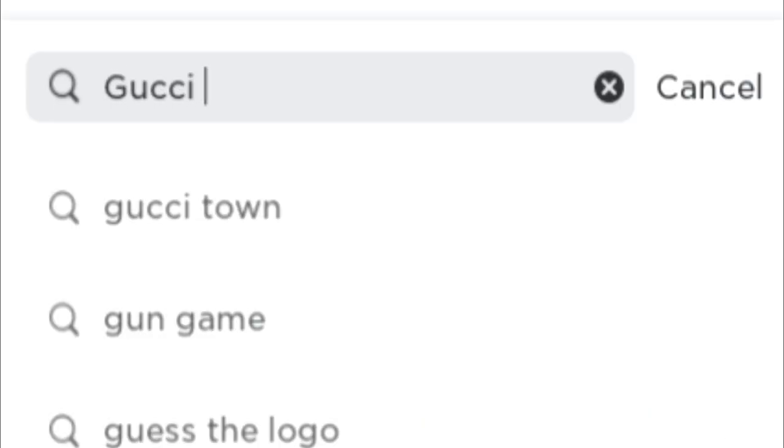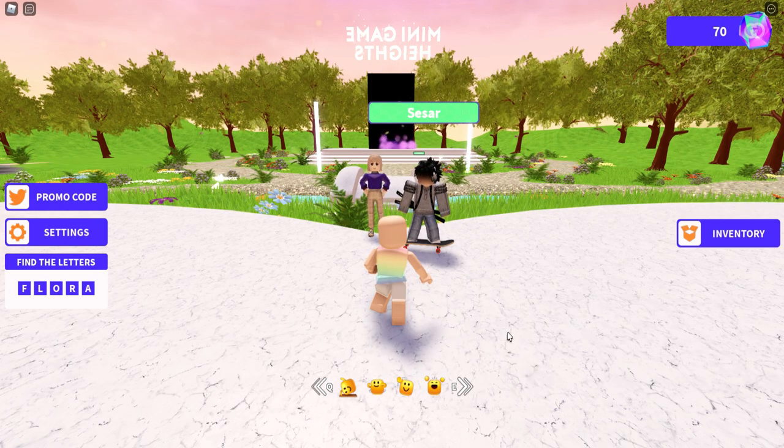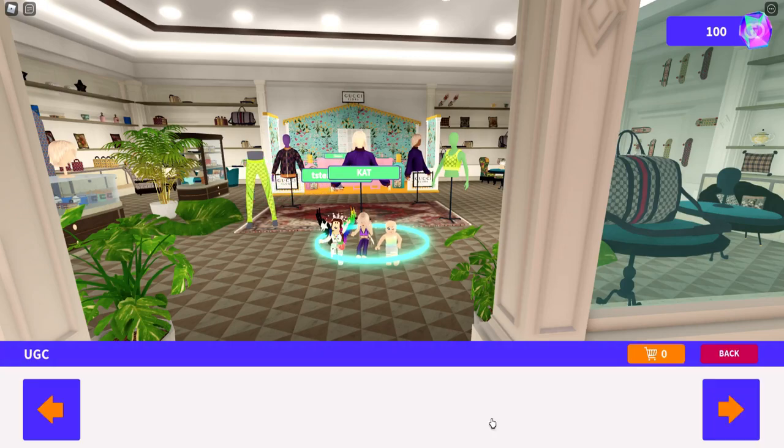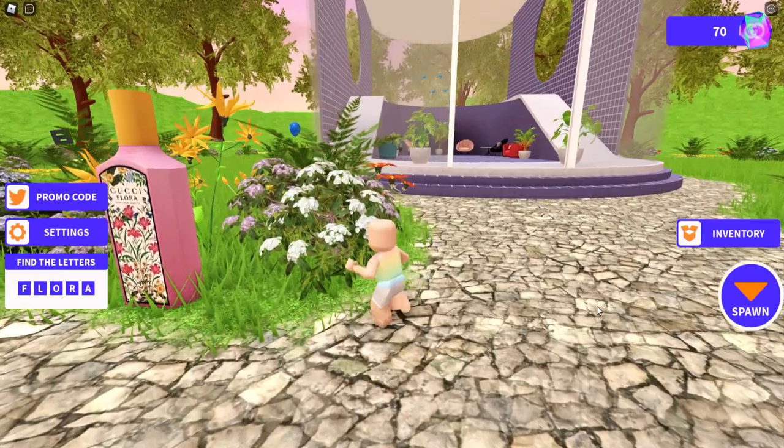Let's go ahead and join the game Gucci Town — it's going to be the first one. Let's join. Let's head over to the shop and see what we're going to need. Click on UGC, scroll all the way past all of the Robux items, and you will see the glasses for 1,000 gems.